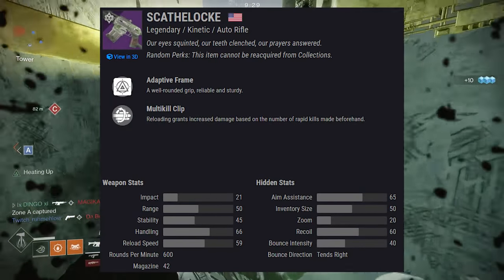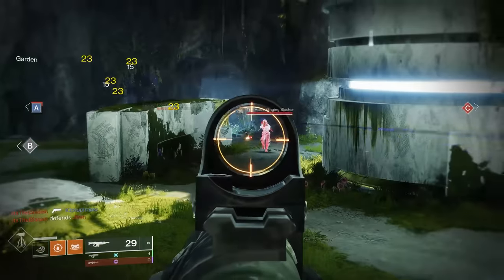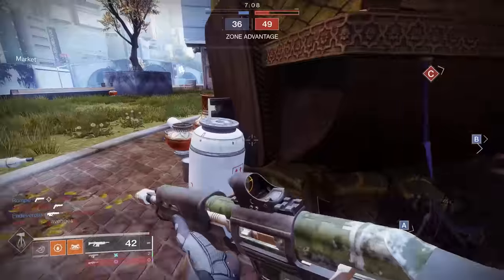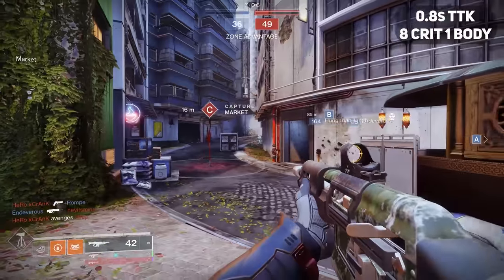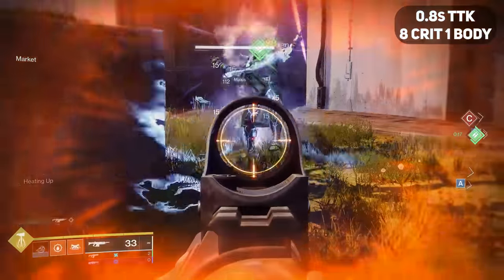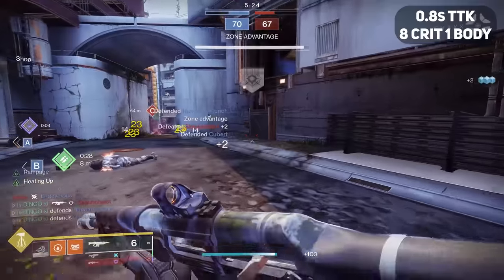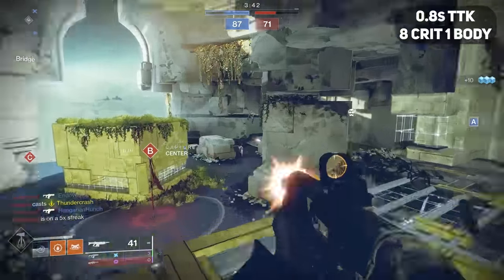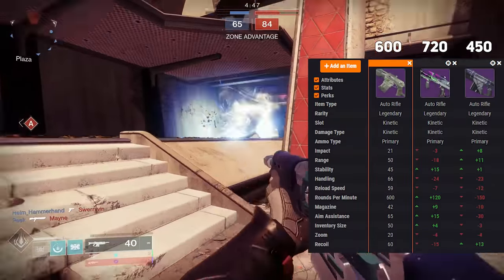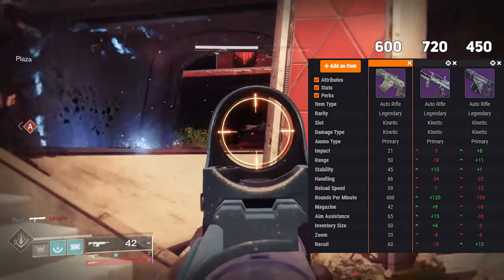First up, being in that adaptive frame archetype, it shoots at 600 rounds per minute. There have been various nerfs handed out to 600 round per minute auto rifles, but they're still, in my opinion, competitive enough. They actually have a pretty decent time to kill value of 0.8 seconds, requiring eight crits and one body. 600s kind of find themselves in between 720s and 450s, quite literally, but also in its capabilities — the dueling capabilities of 720s, but the range of 450s.